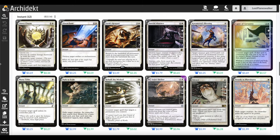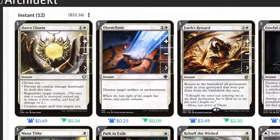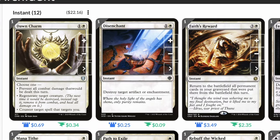With that, we're on to instants. With most of our cards being enchantments, we do have a few instants, lands, and sorceries. Starting off: Dawn Charm, one and a white instant — choose one: prevent all combat damage this turn, regenerate target creature, or counter target spell that targets you. Disenchant: one and a white instant, destroy target artifact or enchantment. If our opponent has something pesky, this is an easy way to remove it.